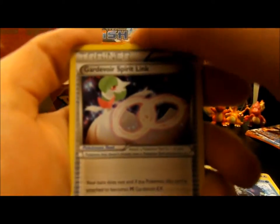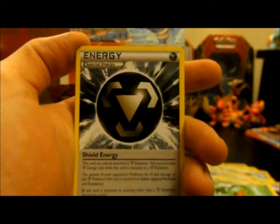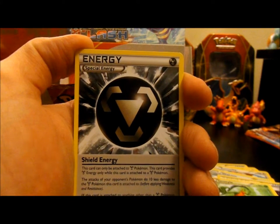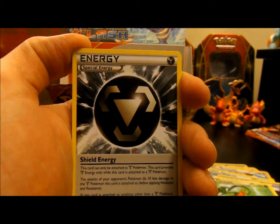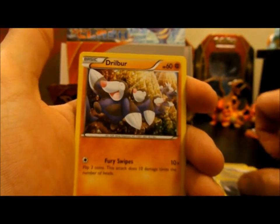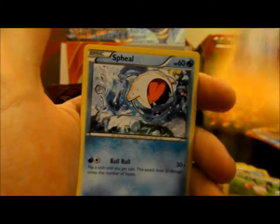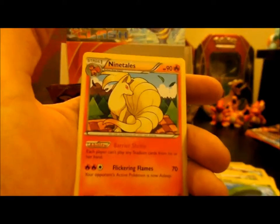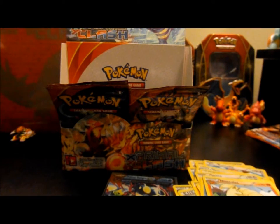So here we have another Gardevoir Spirit Link, Grovyle. We have Shield Energy — this card can only attach to Metal Pokémon, provides Metal Energy only while attached to a Metal Pokémon, and the attacks of the opponent's Pokémon do 10 less damage to this Metal Pokémon when it's attached. Drillbur, Skitty, Rhyhorn, Lotad, a Reverse Staryu, and then a Nine Tails non-holo Rare.